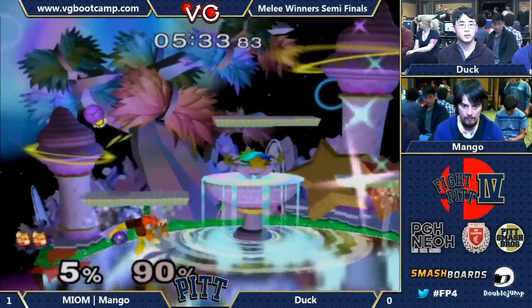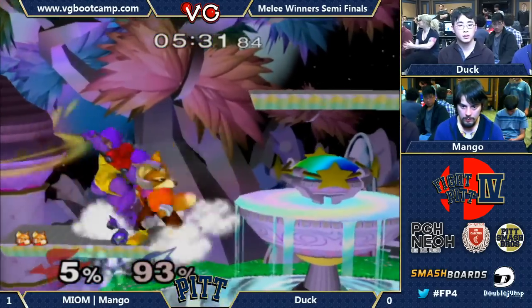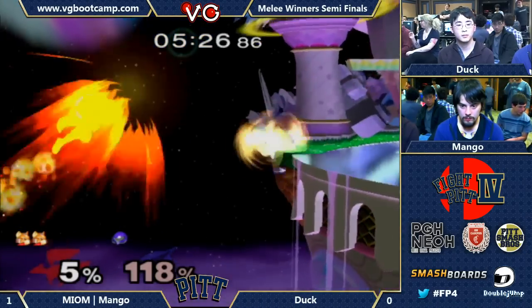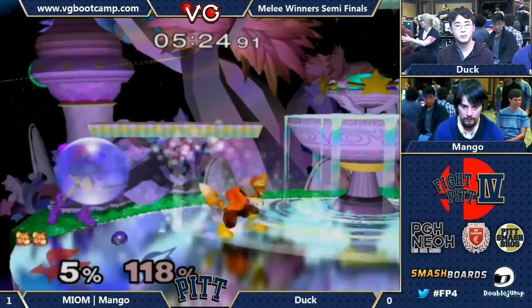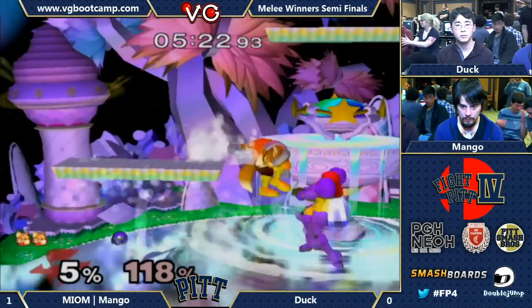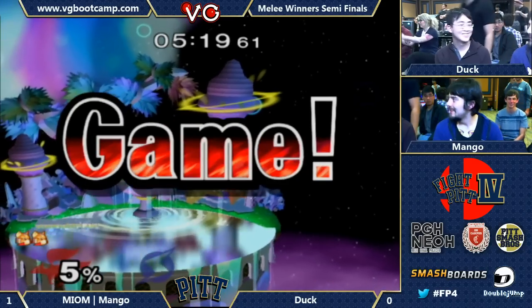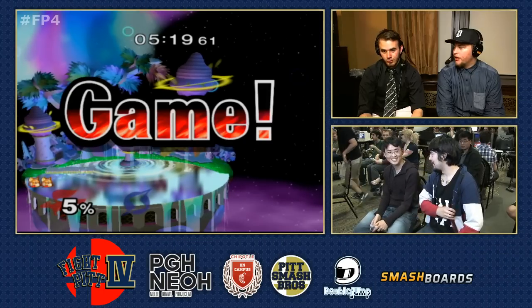Interesting pressure from Mango. They're both doing the nair to shield on Samus because of her limited out-of-shield options — that's why you're seeing a lot of up B out of shield from Duck. And that did it! That is 2-0 Mango.